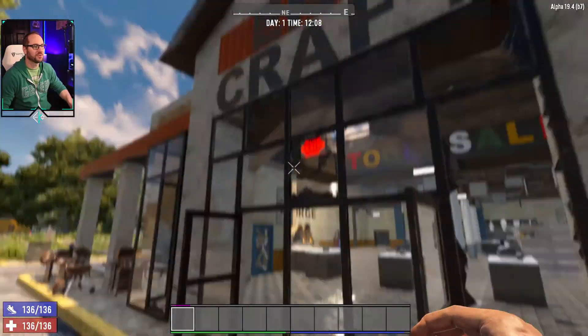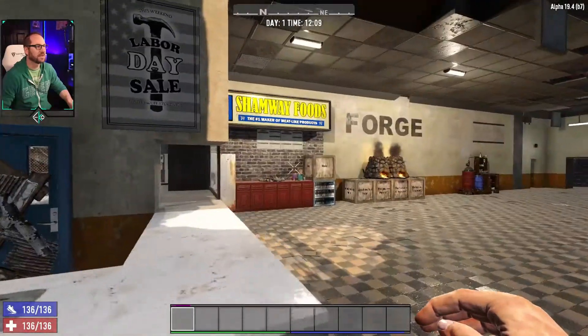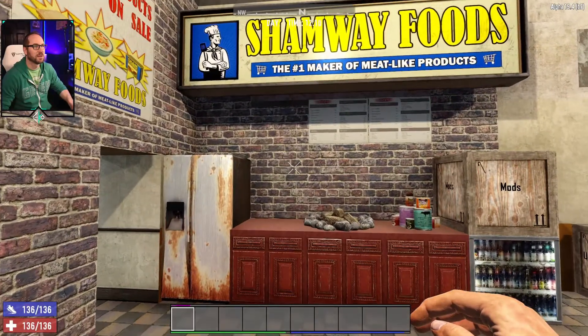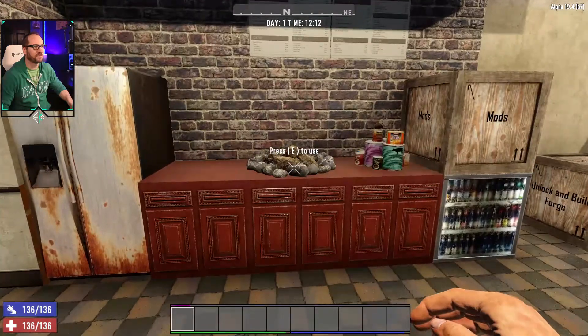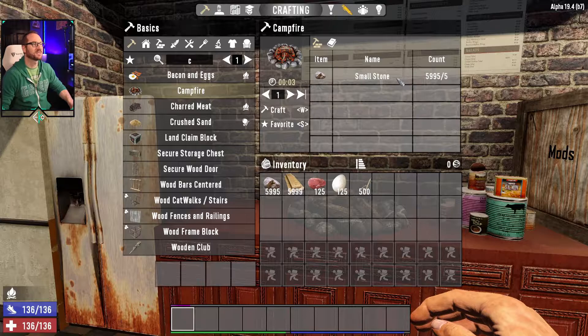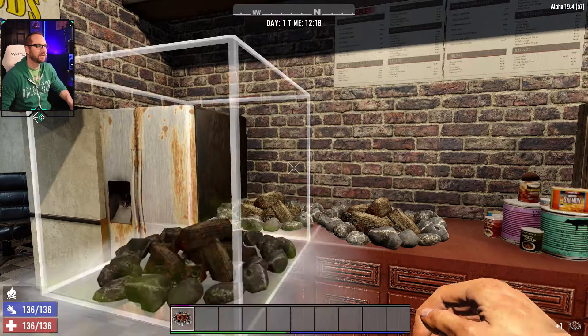All right folks, here we are at Echo's little craft shack. I've got a little kitchen area set up here, some Shamway foods — our good old meat-like products. The first thing you're going to want to do to get started is to get yourself a campfire. I've already got one down here, but if you didn't have one they're pretty easy to make — it just takes five small stones. Go ahead and craft this up; it's just a quick three-second run and then you put it down.